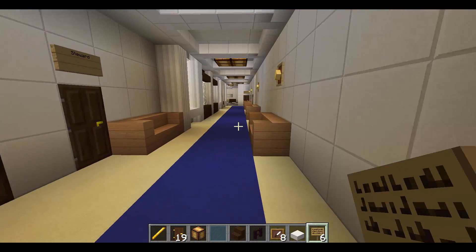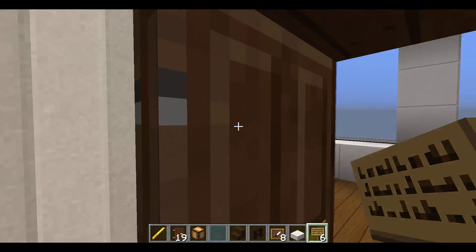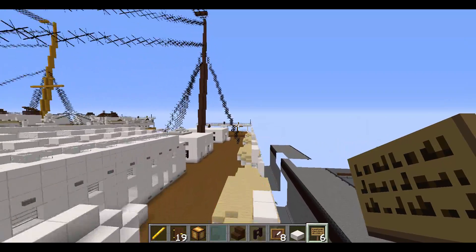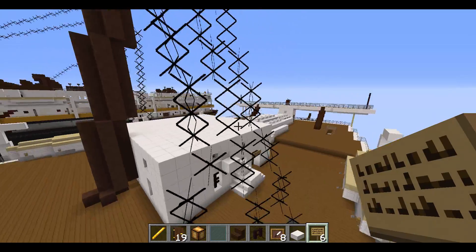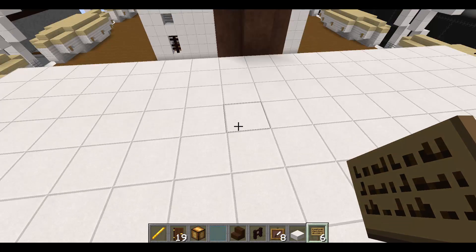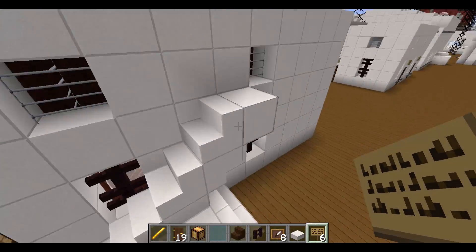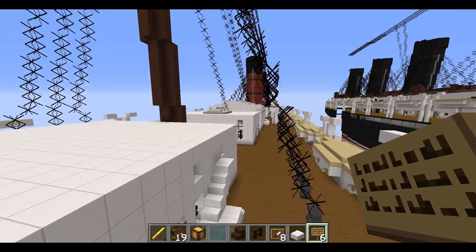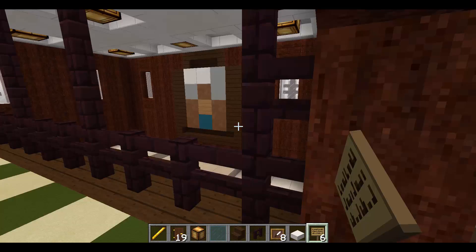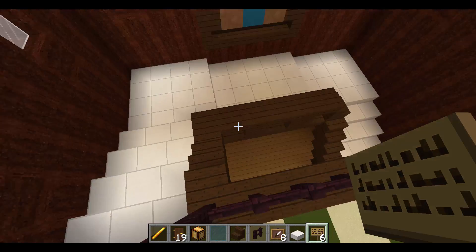That is it for first class — a lot of it is cabins. Then we get to second class. I did a lot with second class. Previously there was an elevator superstructure box to support the elevator shafts and gears, but that is no longer there — we want to stick to the normal timeline. Now it's just an open spiral staircase.